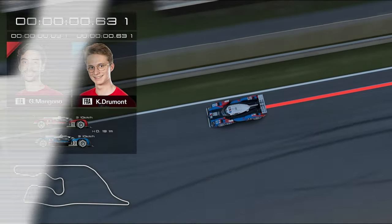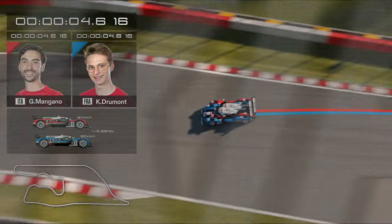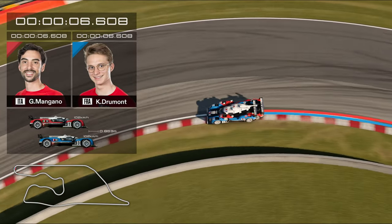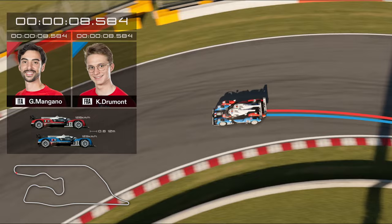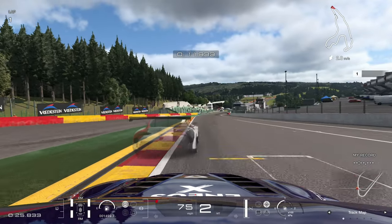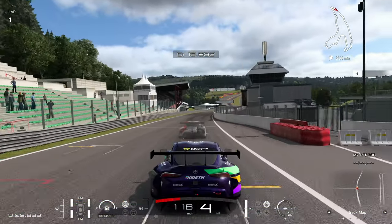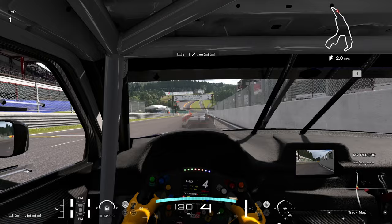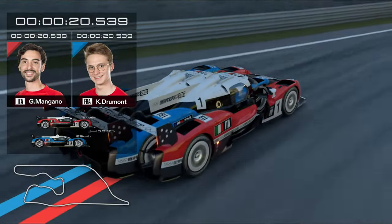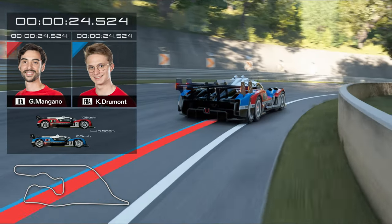Sim racing could be about to change forever. Gran Turismo 7 have just revealed this absolutely revolutionary feature — it's pretty insane. We're all used to using ghosts in sim racing: a ghost is when you load a faster car, it appears in front of you a little bit transparent, and you basically chase it down. A lot of people use my ghosts when I set times in the top 10, top 50 in the world in Gran Turismo 7.